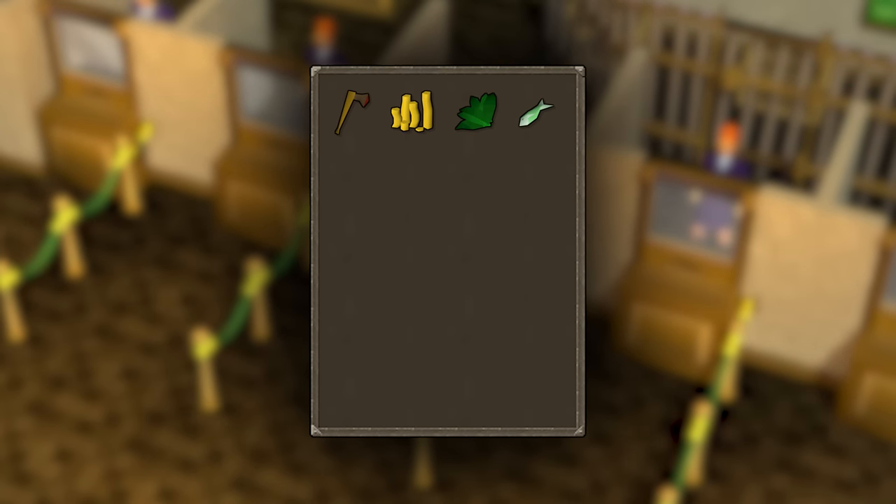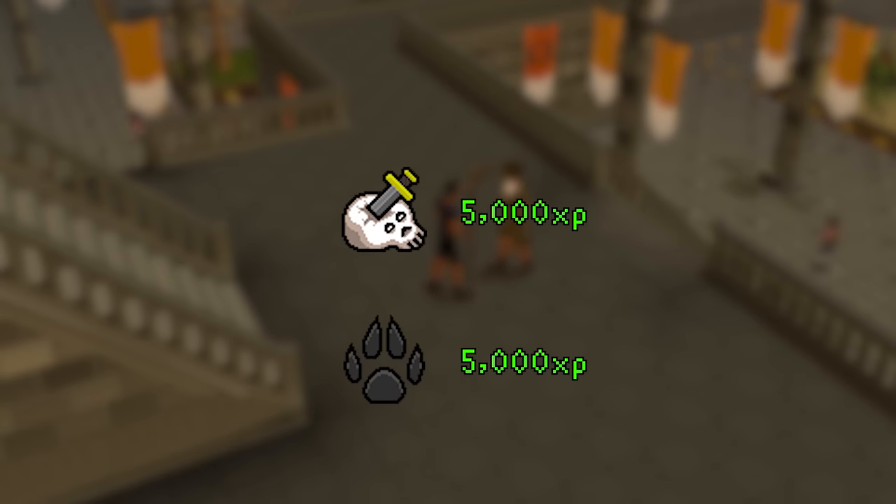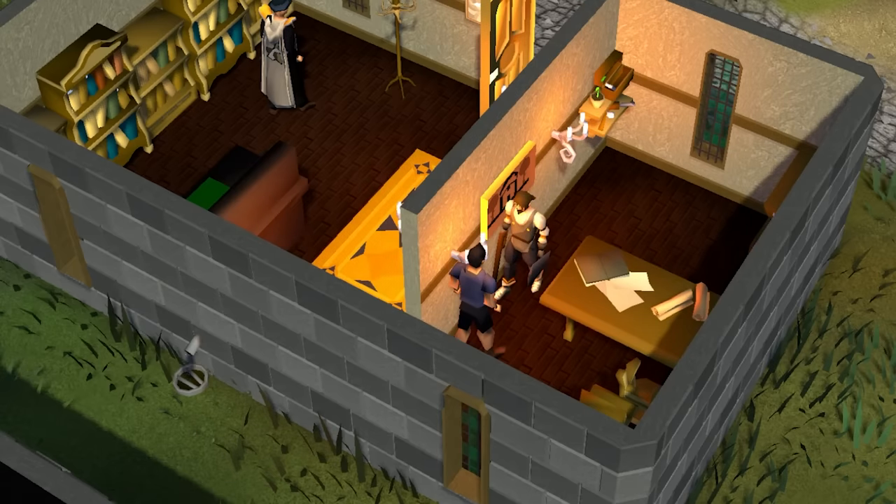Also hold onto your Dougal Leaf, raw sardine, and bucket of milk. Make sure you've got 21 free inventory spaces. Head towards the Varrock Museum and progress Gertrude's Cat along the way. Do the Natural History Quiz for level 20 Slayer and Hunter.